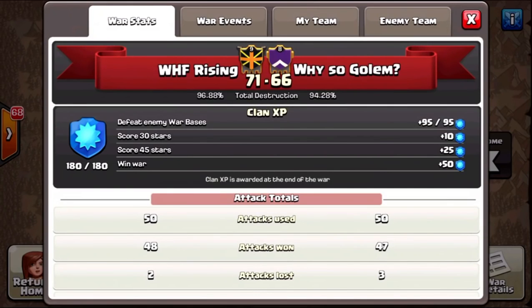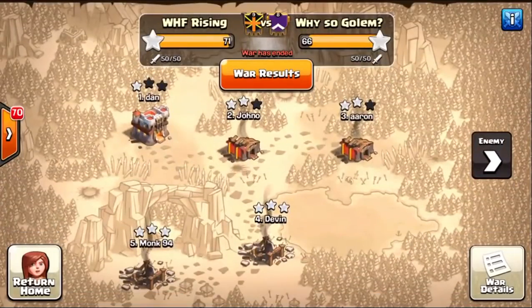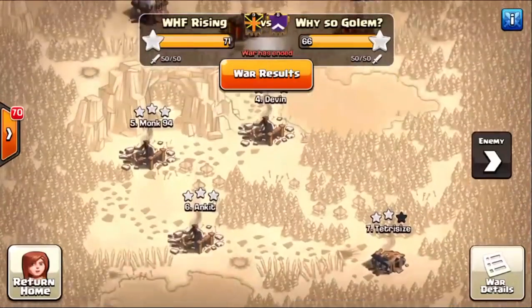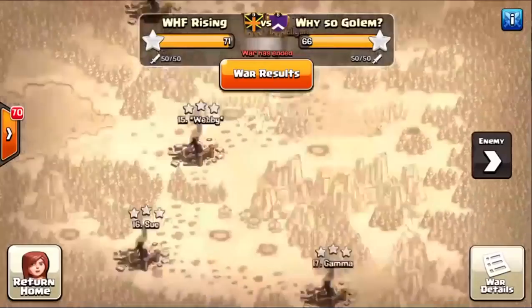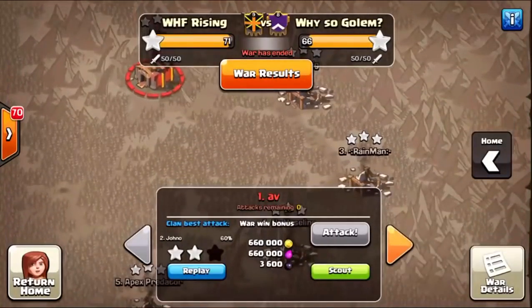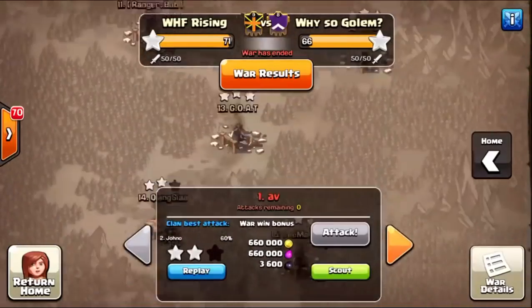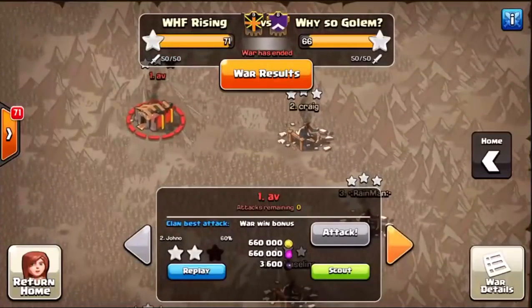It was a lot of fun. There was a tiny bit of a mismatch on both sides — we had a Town Hall 11 while they did not, but they had two more Town Hall 10s and 9.5s than we did. We had a Town Hall 8 while they had none. It was still a fun war. They struggled against our Town Hall 11 and 10s, then two-starred and three-starred our top Town Hall 9s. We struggled with some of their mids and a couple lowers, so we've got to tighten that up.